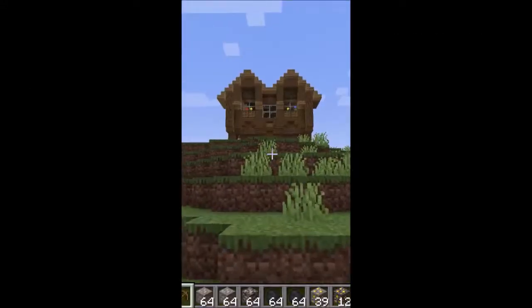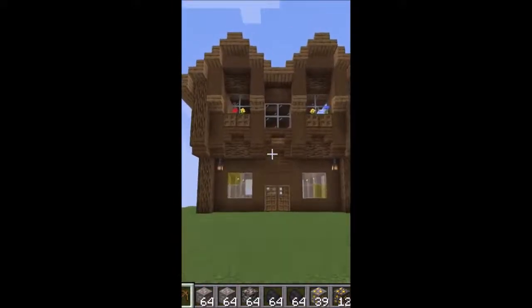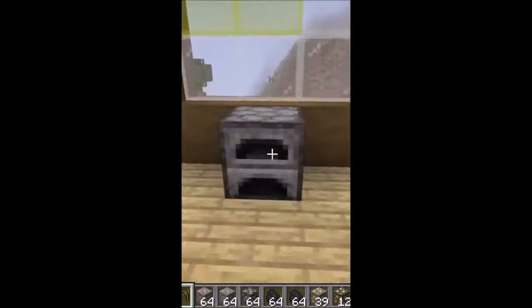Small things to put in your Minecraft world to just make it better. So you've just gotten back from a long and intense mining trip. Your inventory is filled to the brim with resources. You've come back to your base only to find you have one smelter.